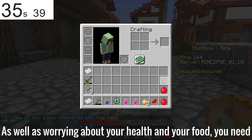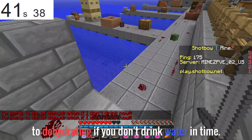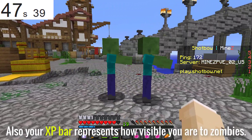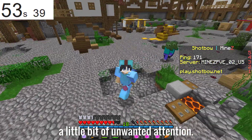As well as worrying about your health and your food, you need to keep an eye on your level, which represents your thirst. The lower the number is, the closer you are to dehydrating if you don't drink water in time. Also, your XP bar represents how visible you are to zombies. Sneaking around or standing still will make you less visible to zombies, whereas running around in a town will attract a little bit of unwanted attention.